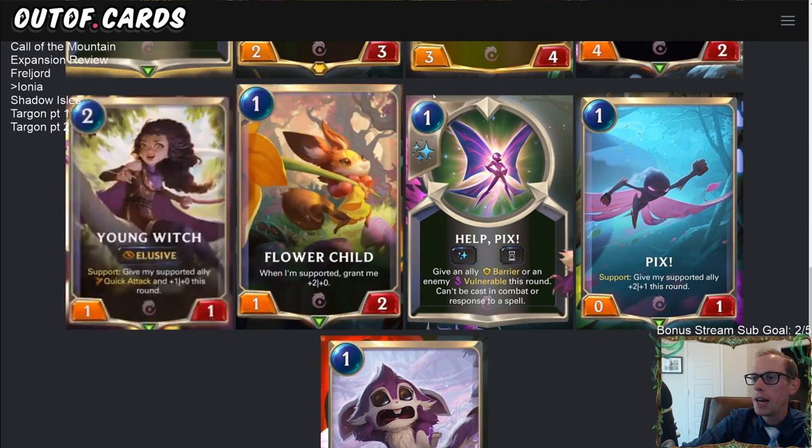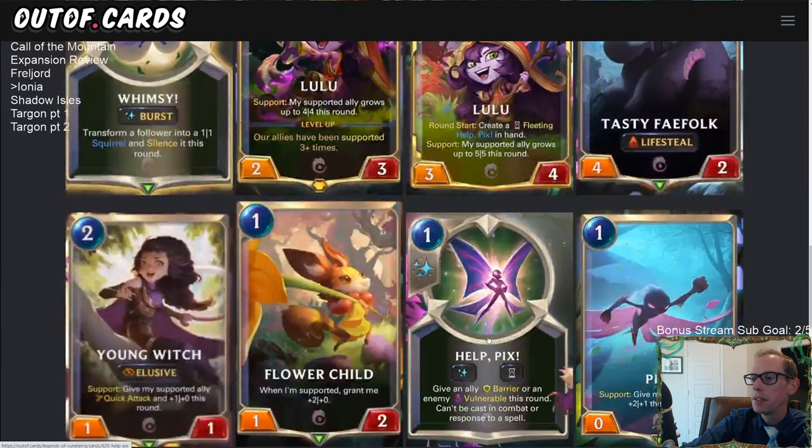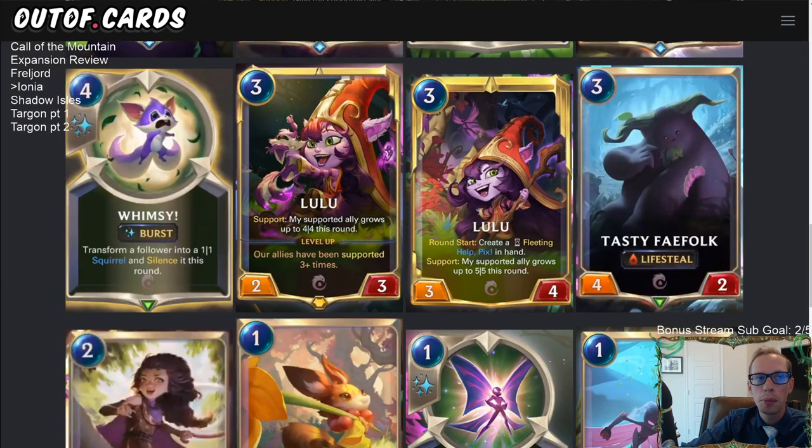Help Picks is very versatile for a one-mana spell — you can use it on offense or defense every round start. Overall Lulu is definitely a champion I'm excited to play. Not super powerful as far as champions go, but definitely enjoyable — kind of similar to Shen in that respect. She's a 2/3 so not as great a body as Shen, but easier to level up. Shen gives support with barrier while Lulu's support grows units to 4/4s or 5/5s.